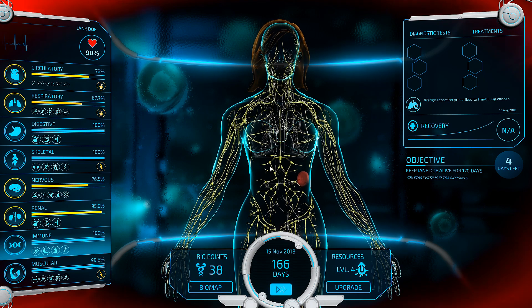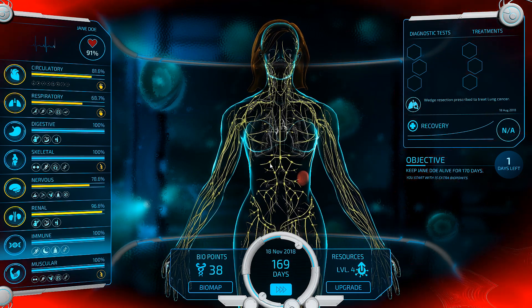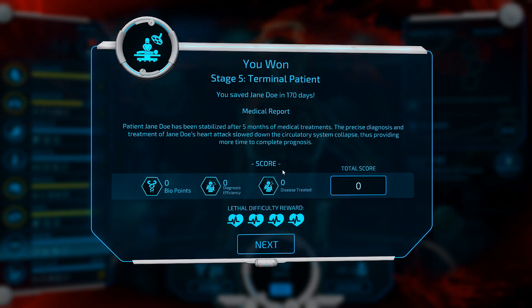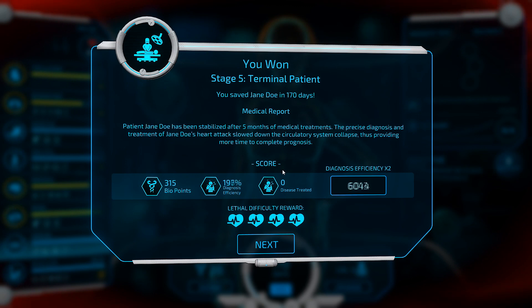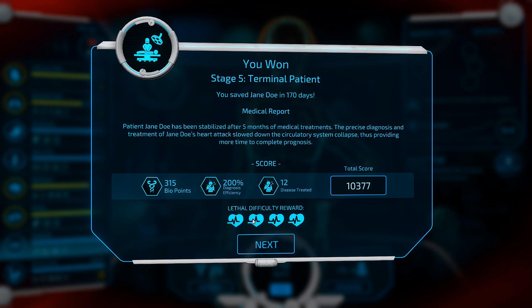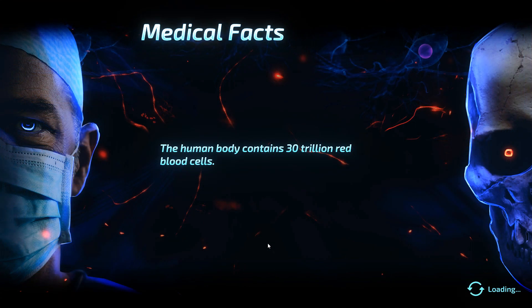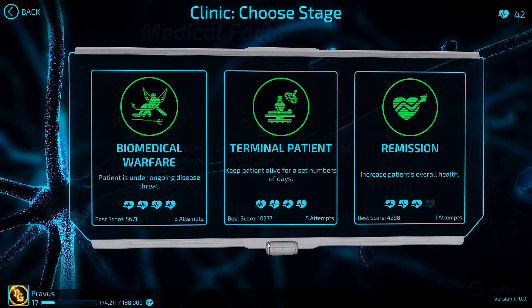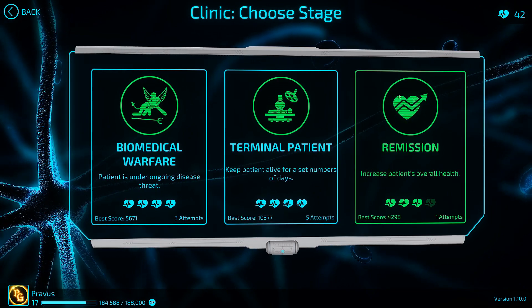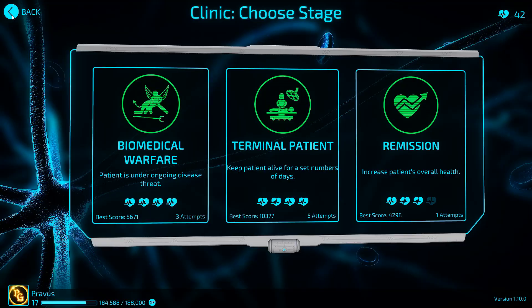90% health right now — that's pretty darn good. And it looks like we're going to get nothing else for the rest of the scenario. Easy victory. This is not a hard scenario at all. We actually got an achievement — Detective. I got 200% diagnosis efficiency, that's pretty nice. Look at that score — 10,000! That's the best I've ever done. 315 points. Easy scenario — at least I feel like I redeemed myself from the last one. Next, we have to go to remission, which again is get your patient up to 70% health. This is pretty good practice for the remission scenario. I don't find this one to be all that difficult. Thank you all very much for watching — I do hope you enjoyed. If so, be sure to hit that like button, leave a comment, and subscribe. I will see you guys next time.